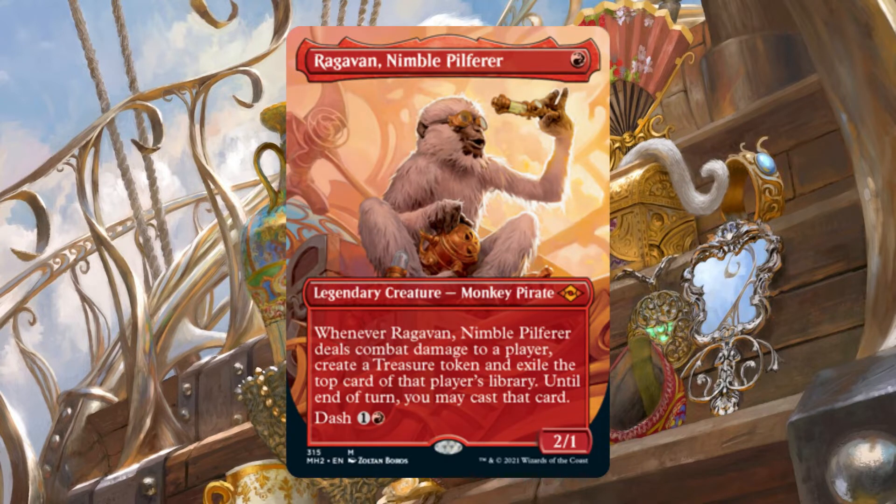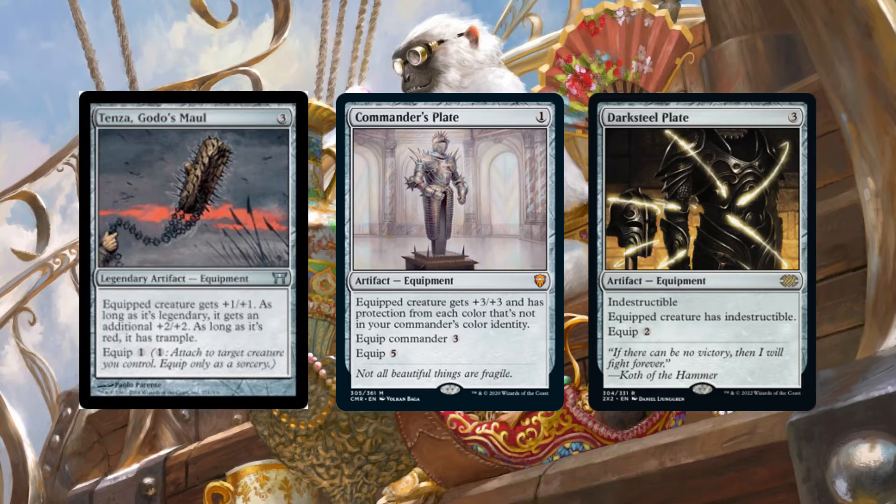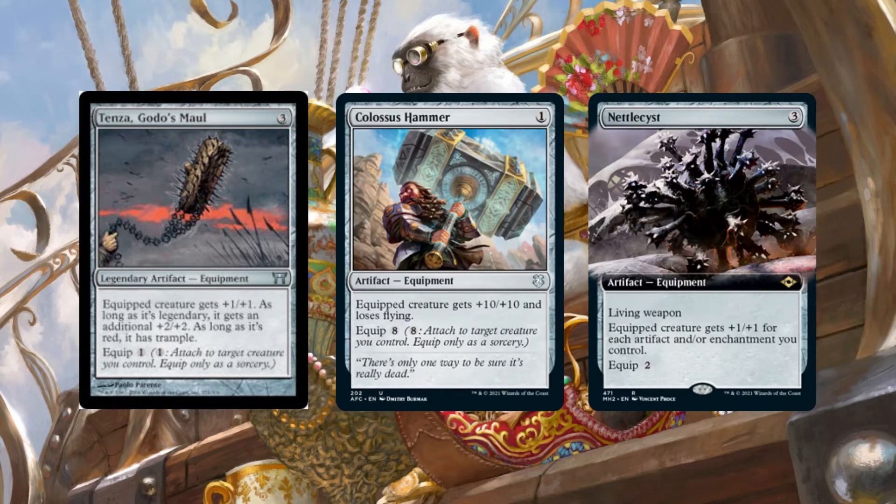To start us off, let's first look at some of the artifact equipment we will be utilizing on Ragavan. The equipment we use should fall into one or more of three categories: Power, Evasion, and Utility. Equipments that fall under Power provide Ragavan with the ability to push combat damage through effects like trample, or by turning our monkey into a large enough threat to deter blocking from other valuable creatures such as other people's commanders.